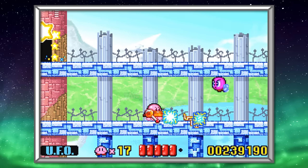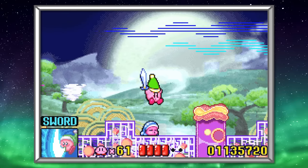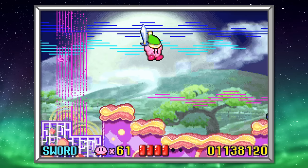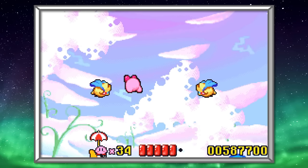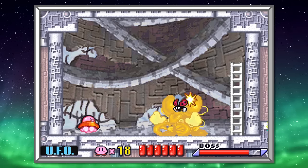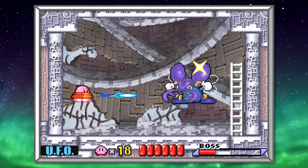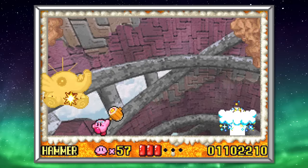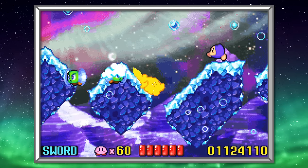Some people think that Nightmare in Dreamland is considerably easier than the original. I would agree the GBA version is slightly easier, but only because of the control improvements I mentioned earlier. Bosses and levels sport more or less the same physics, attack strategy, and stage hazards. The only real difference is that boss sprites have increased in size, which makes them a little easier to hit, and Fan Fan has been fine-tuned over the turtle. Overall, I wouldn't say the remake has been made so much easier as to detriment the original experience.